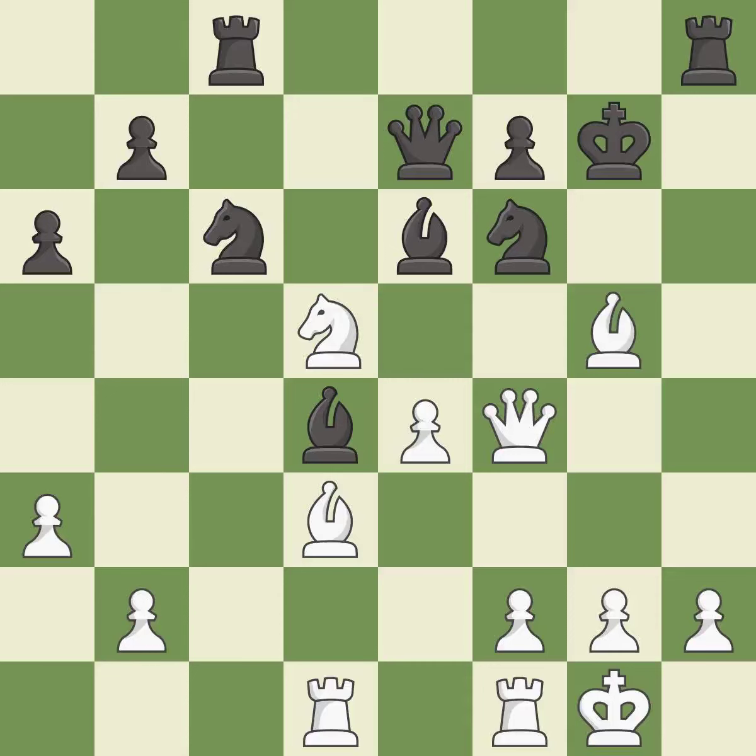This takes an outpost — an active square where the knight cannot be kicked out by a pawn. It is best. This leads to losing a knight — it is a blunder. Takes back — it is best. Recaptures — it is excellent.